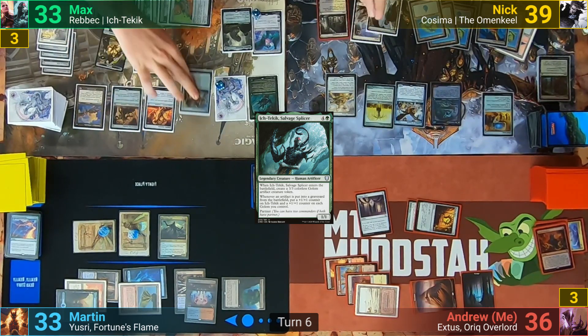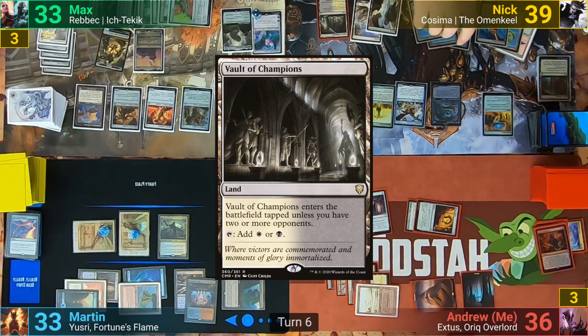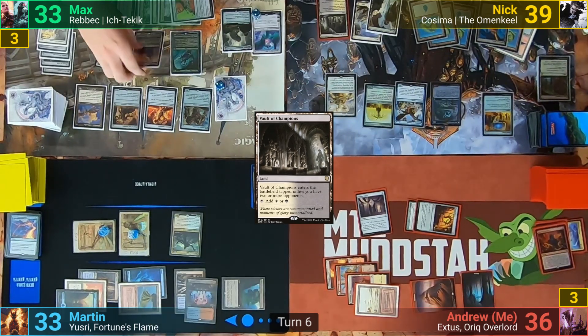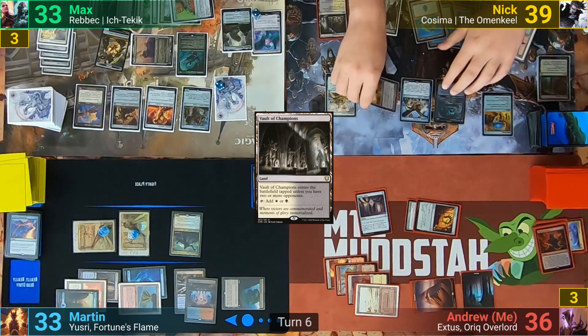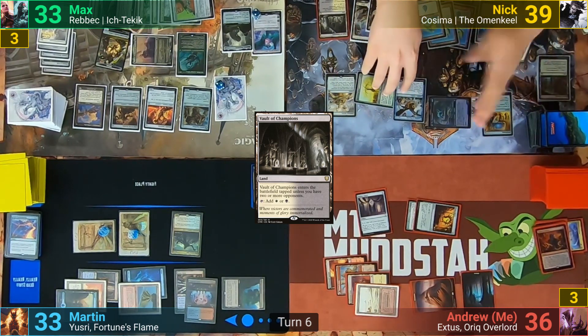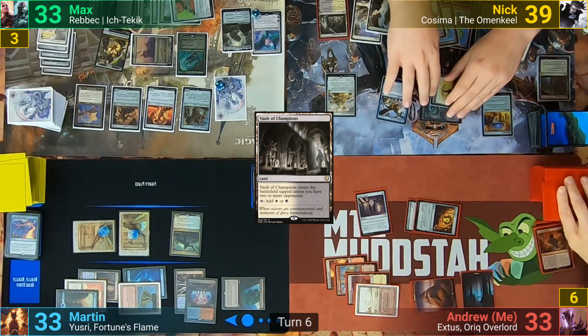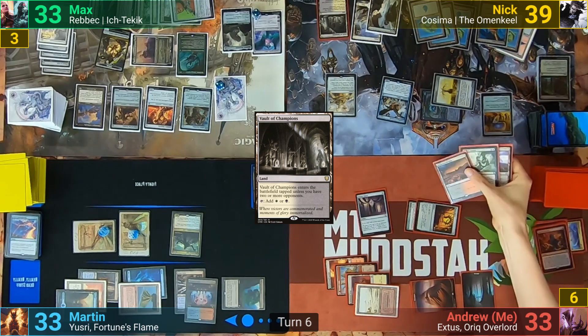Nick plays an Island for turn and then a Vault of Champions from the exiled cards. This lets him tap down the Locust God again with a Guardian trigger for the island, and taps Rebek with his Vault trigger. He then crews up the Omen Keel with his Burnished Heart and hits me for 3 again, exiling my top 3. Nick then passes to me.